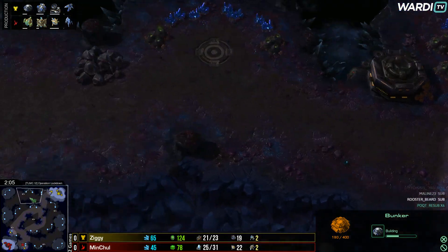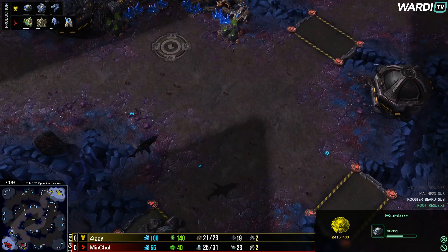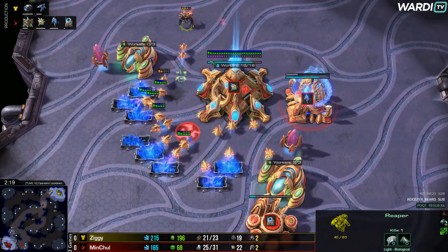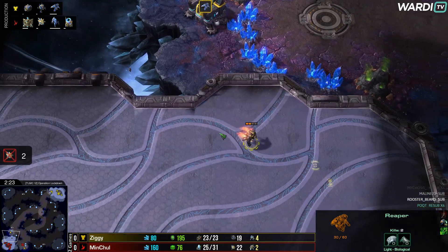Just a nice look elsewhere on the map though - third base over here. There are a lot of very well-defined paths on this map, like up to the top, around through the center. Lots of little spaces you can't walk in - very kind of pathing-based on this one. Let's see how it plays out as the proxy Reaper comes in and Ziggy already finds one and two probe kills. Good first little bit of damage.